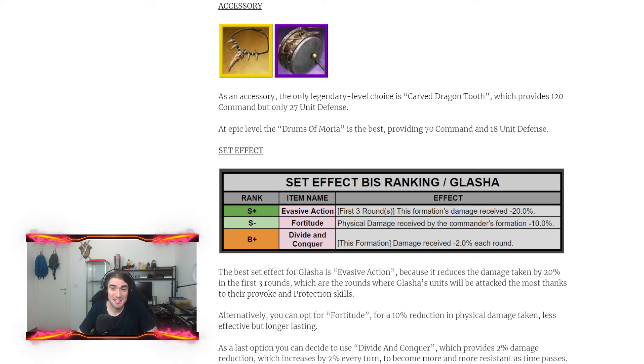For the accessory, we cannot use the Arp because it's locked for the Hawks, so we'll use the Carver Dragon Tutu which provides 120 command and 27 unit defense. If you don't have that, go for the Epic Drums of Moria which provides 70 command and 18 unit defense.